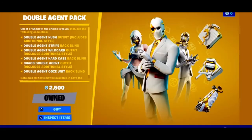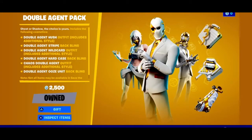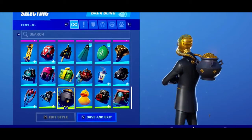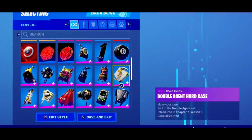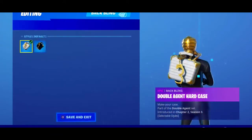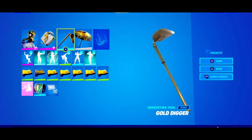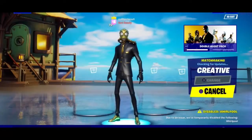Hey, what's up guys and girls, Ari here and today we are going to be reviewing the Double Agent pack. First off we got the Chaos Agent. Let's find a good combo for him so you guys can see in the review. Let's use the back bling that came with Wild Card. We're gonna boot up into Creative and also use the Gold Digger harvesting tool.